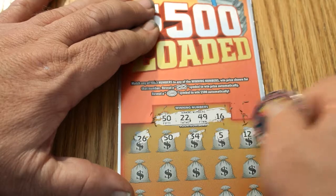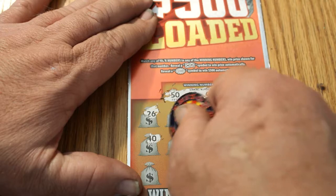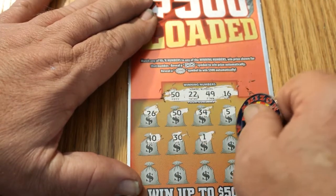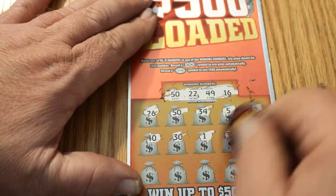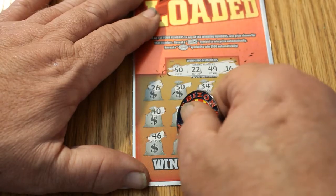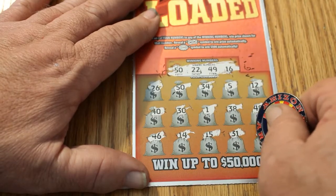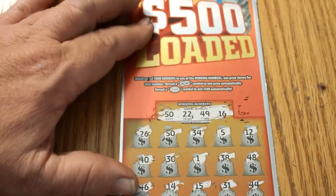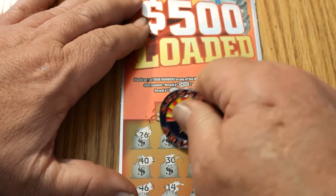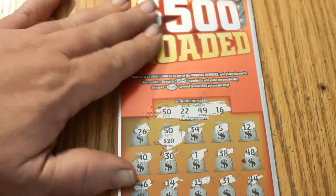It would be kind of fun to end this whole contest on the first couple of tickets. Continuing: 46, 14, 15, 31, and 44. Let's see what this 50 gets us — 20 bucks! That's four times my money. That's a good win, I will take that. Not quite half the stack of tickets, but we're getting there.